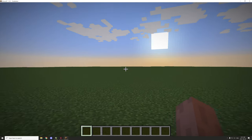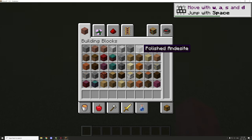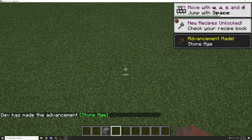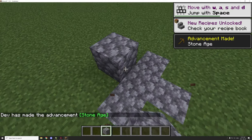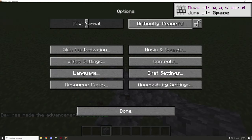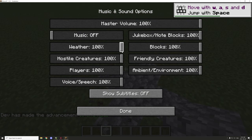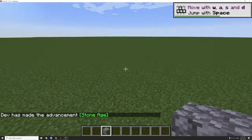First thing I like to do when I start working on a new flat world is just mark where the spawn point is. I'm also going to turn down the audio for the blocks, turning down the overall volume so it's not as loud when I'm actually talking.